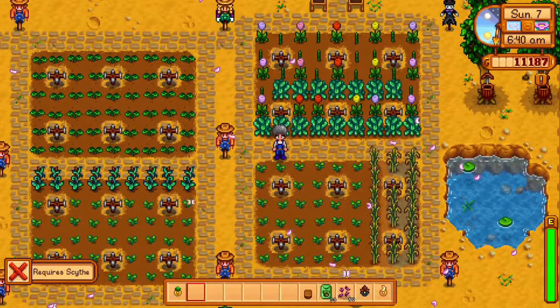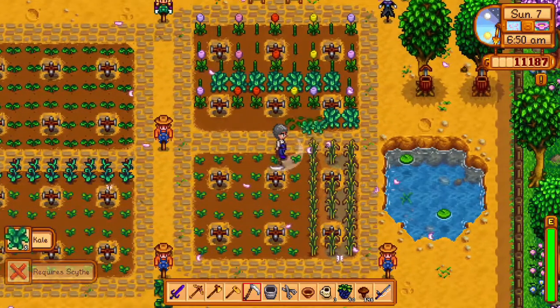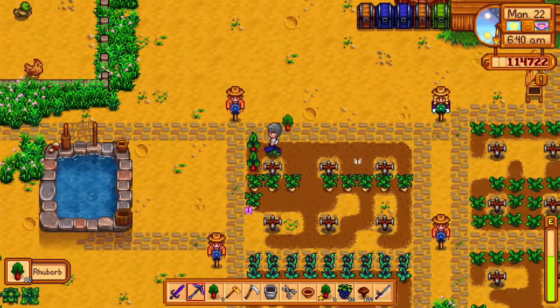Kale is grown and harvested in the spring. It costs 35 gold, takes 6 days, and gives you 17 farming experience. Rhubarb is bought from the Oasis for 50 gold. It takes 13 days to grow and gives you 26 farming experience.